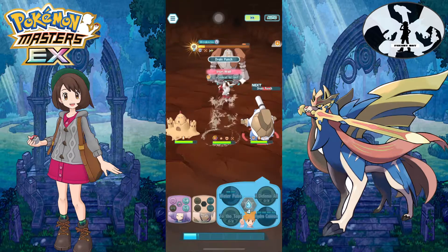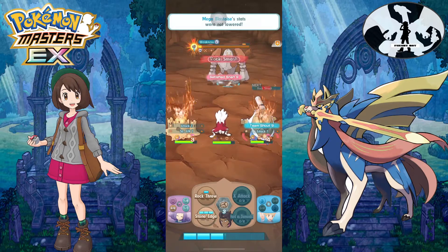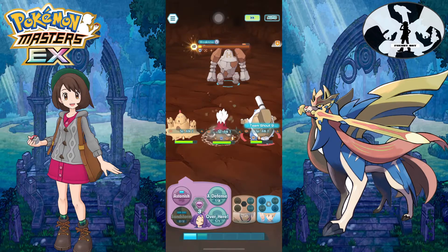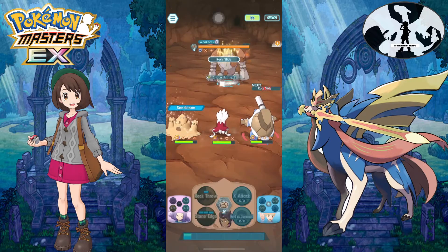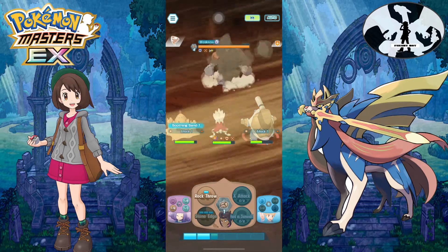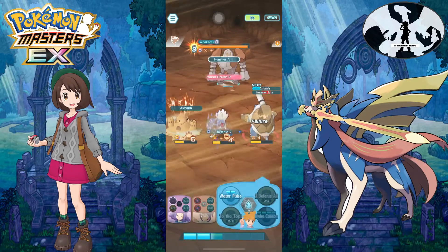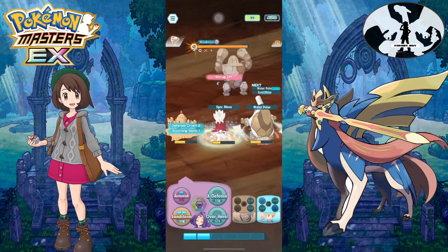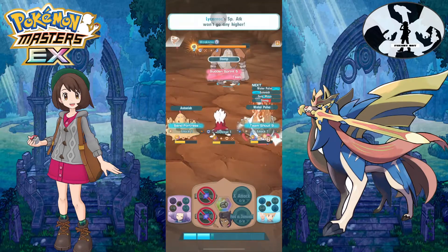We got unlucky — no move gauge refresh — so I'm just using Stone Edge here to chip some of his HP so we can Sing after. Luckily we kill him before he Sings, so no damage for us. Here come the rock moves — my Lycanroc can survive, and we got lucky with a flinch. But after we Sing, the flinch effect will be gone, so don't worry about it.